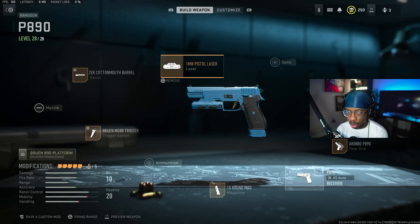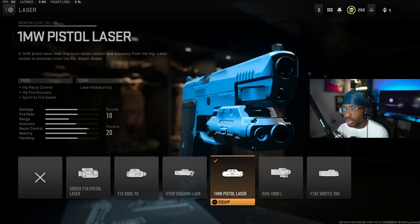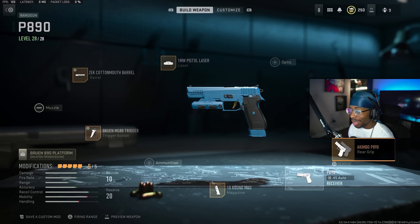The fourth attachment is the 1mW Pistol Laser, which gives you hip fire accuracy, recoil control, and sprint-to-fire speed — everything key on this pistol. The very last attachment, which makes it absolutely broken, is the Akimbo rear grip. This is the most broken close-range option in the game right now. Even with the Fennec and the MP5 as the best close-range metas, the P890 Akimbo just absolutely shreds everyone up close.